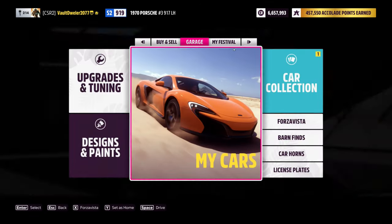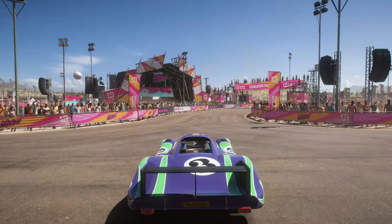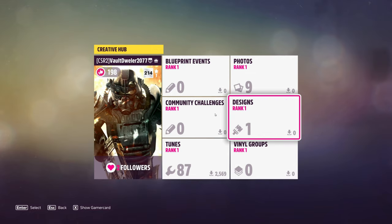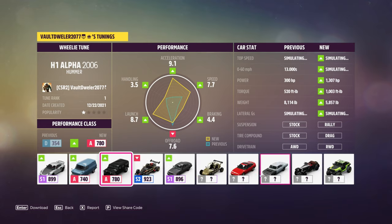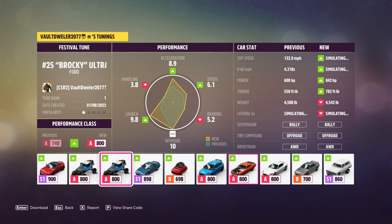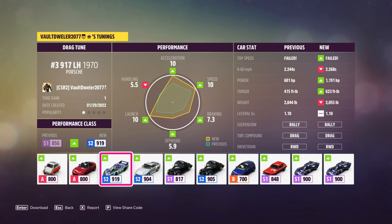Let me find the share code for you guys. Going to Creative Hub, my Creative Hub, and it's under tunes. I'm going to try the drag tune with the Lola as well, now that I've had some fun with this one. There it is - it is the drag tune. We'll view the share code: 684-829-796 if you want to try it.